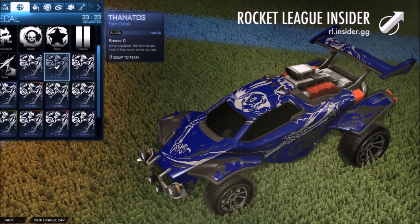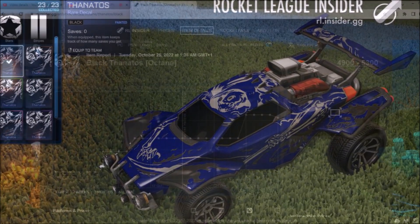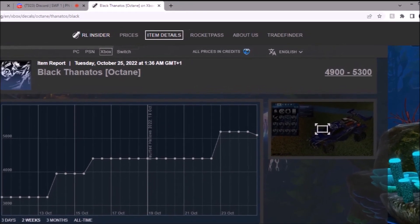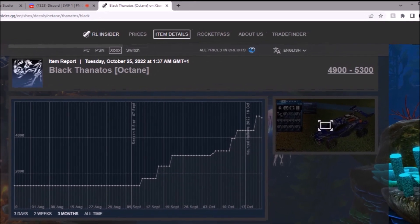Then we move on to the black one. This is the second most expensive one — little spoiler — it looks really, really good. And it's 5k max. What is going on? I got this for completely free from a donation — 5,000 credits right there. Look at that full-time graph. Not sure what's going on, but I'm definitely not complaining.